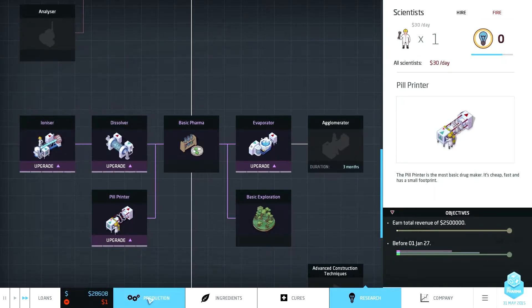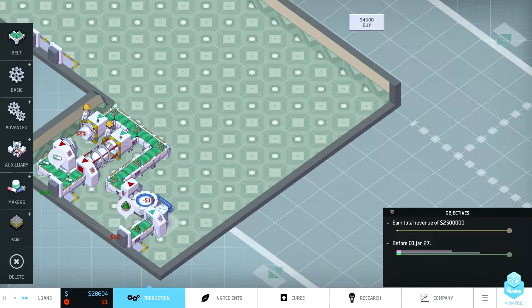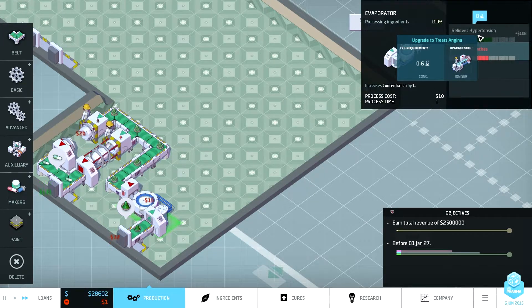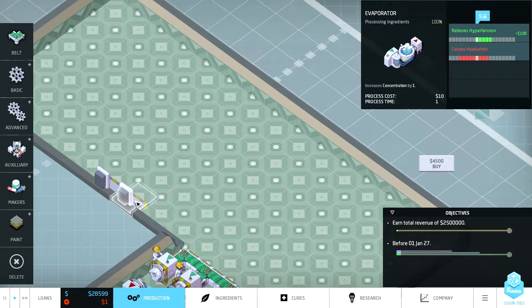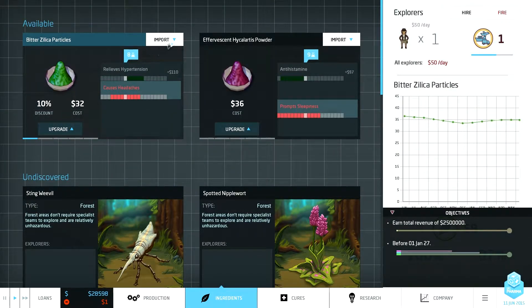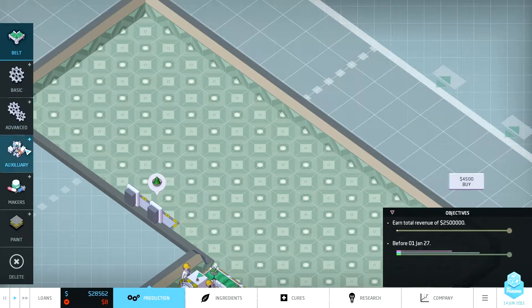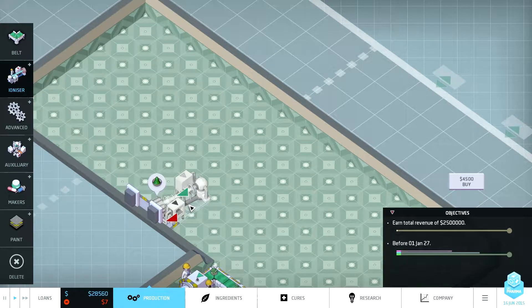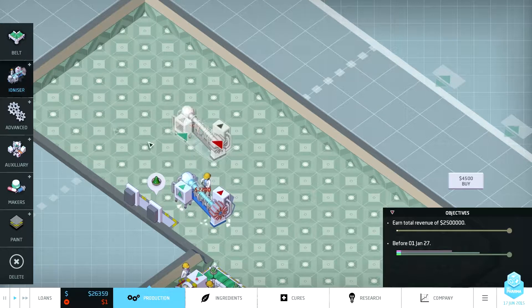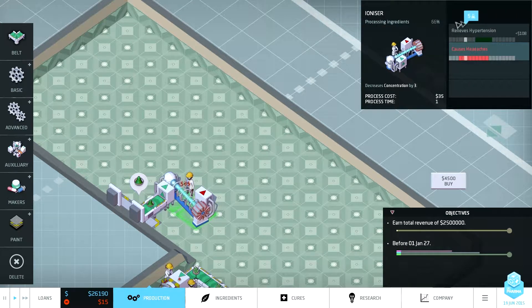We've finally got an upgrade for the ironizer. I'd like to get one upgrade to reduce cost around here so we'll let that guy work on that for now. To get this upgrade I'm going to need to reduce the concentration of what I'm importing. I want to import this - I'm going to import two lots actually. Reduce the concentration - decrease the concentration by three, yep. Pull it in - this guy's going to reduce the concentration to five.